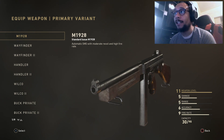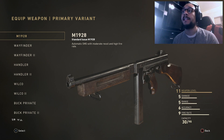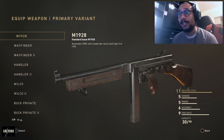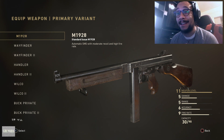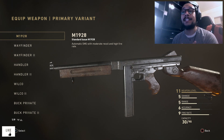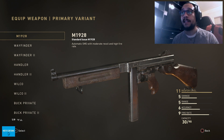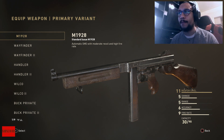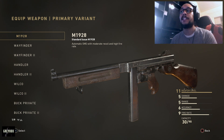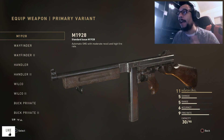The M1928 is honestly one of my favorite weapons in the game - I especially love using it with my speed demon class setup. Once again, the M1928 Tommy Gun: damage at 5, range at 5, accuracy at 6, fire rate at 9, 30 bullets per magazine, 90 bullets overall. Really really good weapon. When I first started playing Call of Duty World War 2 the M1928 was one of my first favorite go-to guns, before the MP40, the BAR, or anything like that.